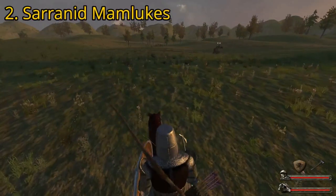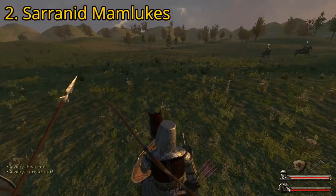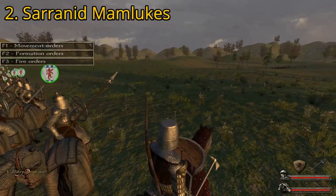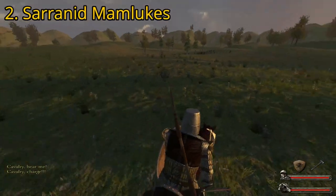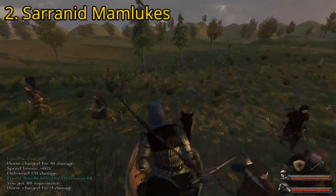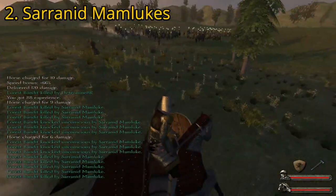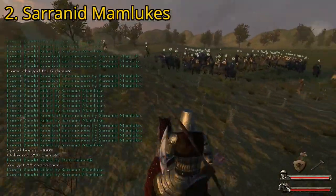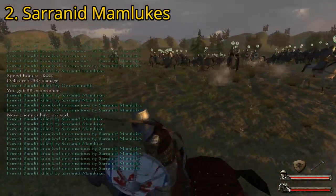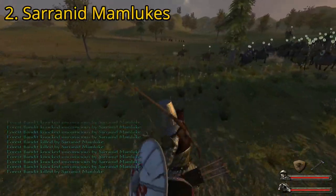At number two for cavalry we have the Sarranid Mamluks. Sarranid Mamluks are functionally almost identical to Swadian Knights and can be used almost interchangeably. Mamluks are slightly less armored but have an advantage in blunt weaponry, making them useful for acquiring captives to sell to the ransom broker, helping pay their high salary. They also have two more points in riding over Swadian Knights, making them faster and more agile — suitable for chasing down horse archers. However, they sometimes have an unarmored but faster horse, meaning they can be dismounted more quickly. Some people might rank Mamluks first, but the number one spot belongs to the strongest overall unit in the game, in my opinion.